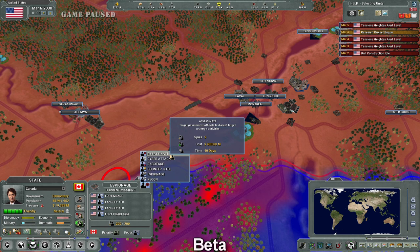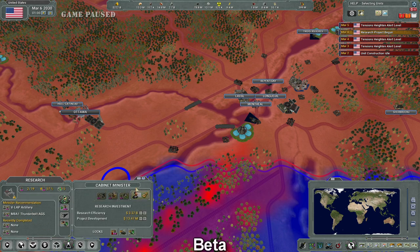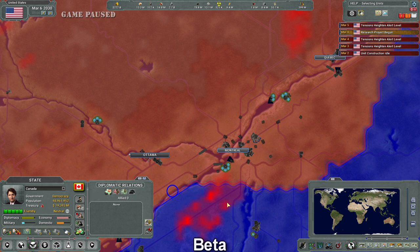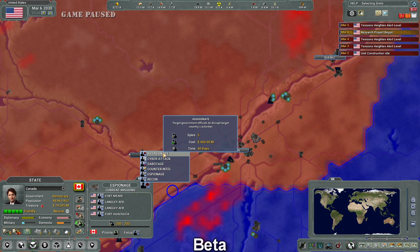And I don't actually know what this does. 'Target government officials to disrupt countries activities' — what does that mean? Government officials. This game doesn't have government officials in a meaningful sense. There are the ministers, but they don't really do anything. It's just an AI that kind of takes control of things. The tooltip is not descriptive enough, even for a player that knows a lot about the game, to really come to a conclusion about how it works. Hopefully they give some more detailed information. Disrupt target country's activities — what activities? What officials? What does that mean? Maybe you have better guesses than I do.